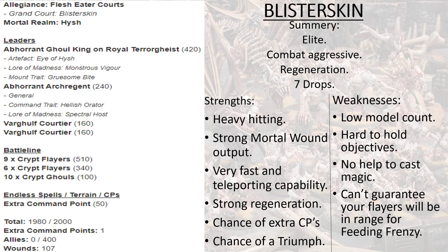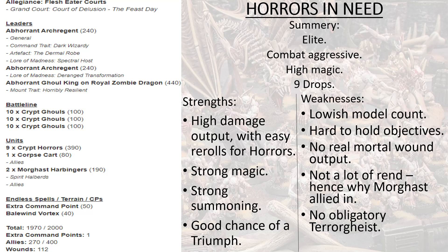I think that's enough about the Blisterskin list — if you have any questions about either list that I haven't covered, please ask in the comments and I'll be happy to help. The last list is called 'Horrors in Need,' and as mentioned this focuses on Crypt Horrors and seeing how best I can make them work. Crypt Horrors are the unit in Flesh-Eater Courts that see the least play because it's very tough competition — if you want to put anything in the army that isn't an Archregent or a Ghoul King on Terrorgeist, you need a strong argument.